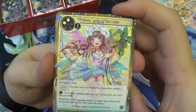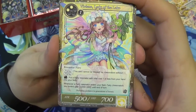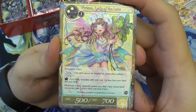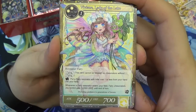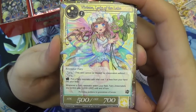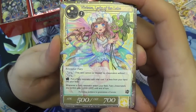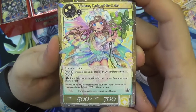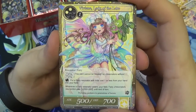Then we have Vivienne, Lady of the Lake. Three will, resonator, it's a Fairy. She has flying, and rest: put a Fairy Resonator with total cost one or less from your hand into your field. Whenever a Fairy Resonator enters your field, Fairy J-Resonators you control get plus 200/200 until end of turn. She's 500 attack, 700 defense. Good for fairy decks — and as you'll notice, the new Alice Fairy Queen is also a Fairy.